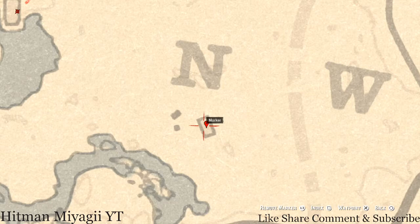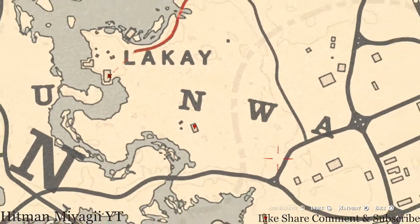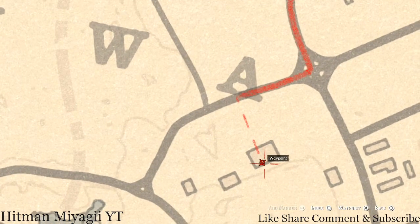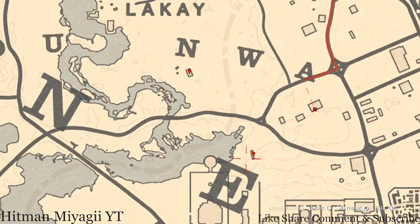At this next location there's another family heirloom — an ivory comb. It's on a bench on the south side of the porch, which is the bottom side of the porch.